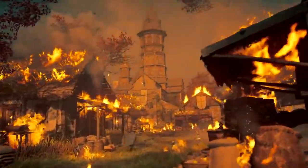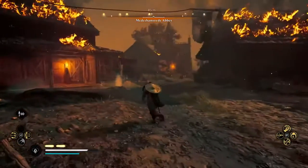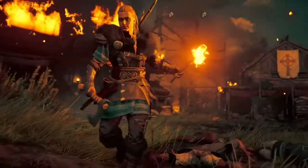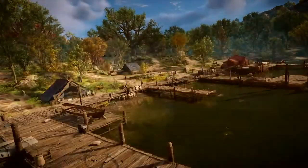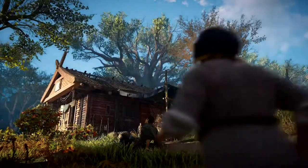Your crew will assist you in all your raids, fighting enemies, battering down doors, and stealing cargo too heavy for one set of arms. Whatever riches and resources you pillage may be used to develop your settlement, giving you access to useful services, better tools, and new settlers.